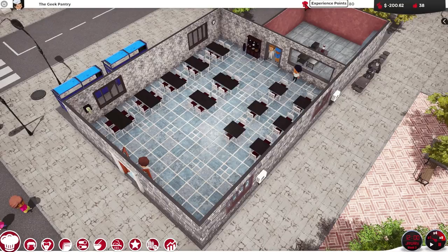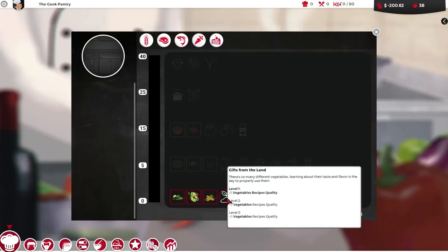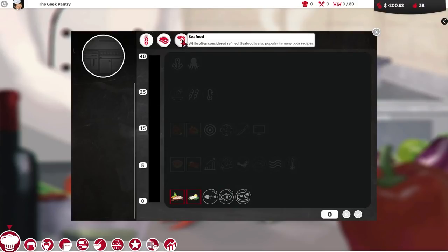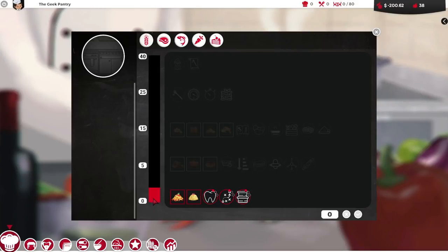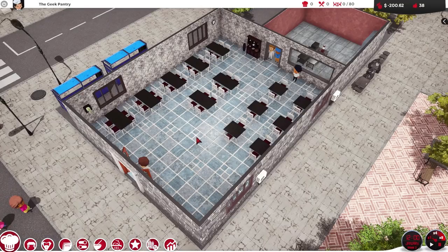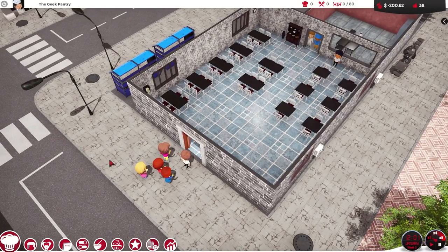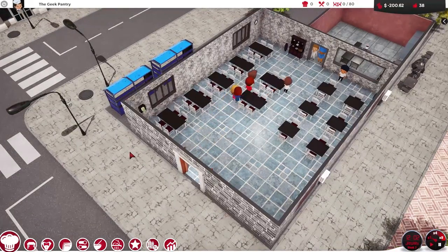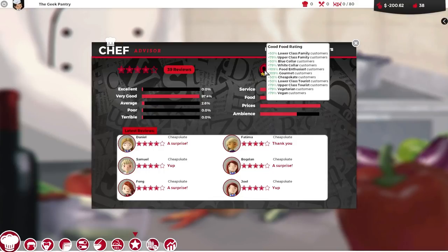So we've spent our ingredients points and chef experience points, although it does not seem to have retained things for desserts. We should have at least one notch here since we got one level up in that. Let's just run time on. There's already people coming by. Now because of our fantastic reviews, we've got a load of extra bonuses - 50% lower class families, 109% food enthusiasts, an increase of 109% gourmet food people.